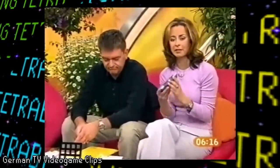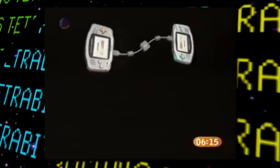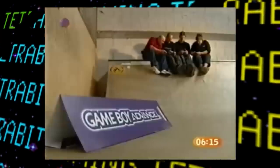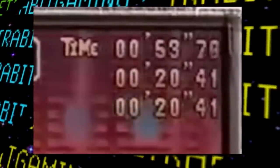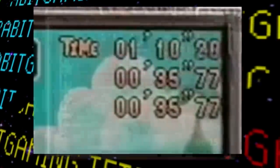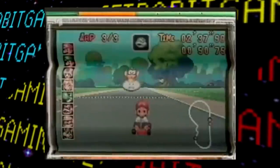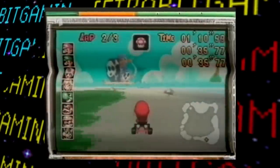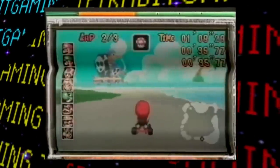A short segment of the game was shown off in a German TV show, and this appears to have been a build a bit further along. Here we can see a quick preview of Bowser's Castle as well as Shy Guy Beach. There are three timers on screen, presumably one for each lap, something which isn't seen in the final build. Oddly enough, the two lower ones have the same time for some reason. Then from yet another German TV show around the same time, we get a nice look at Mario's early graphic driving towards the camera, and honestly, this one makes me feel quite uncomfortable.